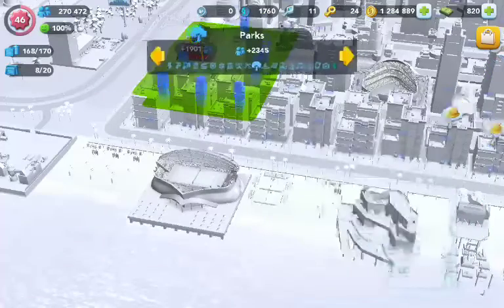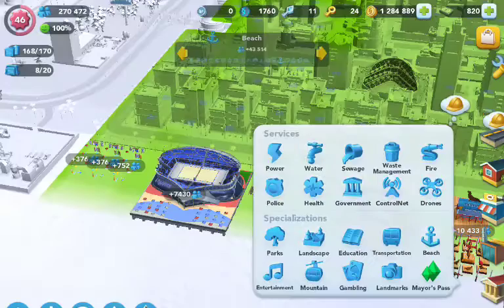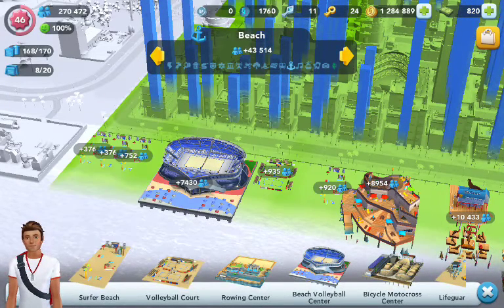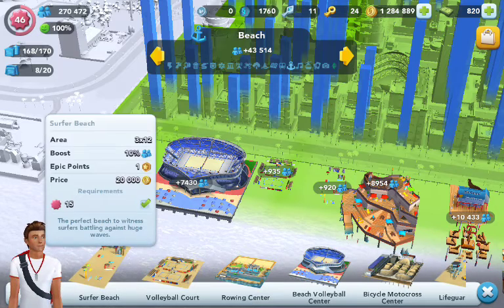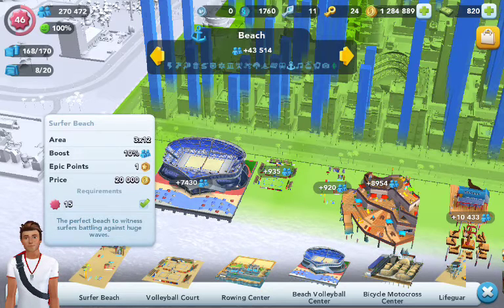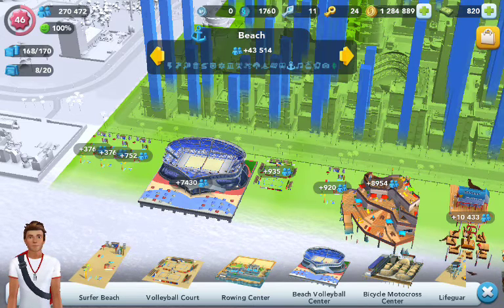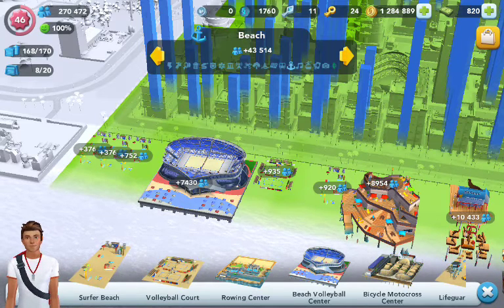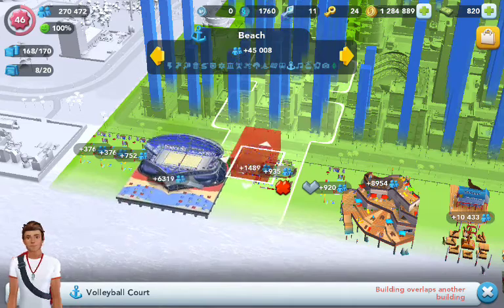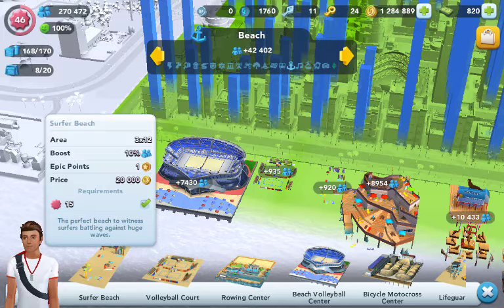Also, there are some specializations you can buy with simoleons. Let me show you one — let's go through the beach specialization. As you can see here, the surfer beach costs 20,000 simoleons. Now, I know this might seem expensive to some low-level players, but for high-level players with a lot of simoleons, this is going to be very good. Golden keys are a little hard to get, and platinum keys are obviously very hard. But simoleons are easy because you're getting them as tax revenue. Looking at it, 20,000 simoleons is not that hard to get. So remember, you can also spend simoleons on specializations.